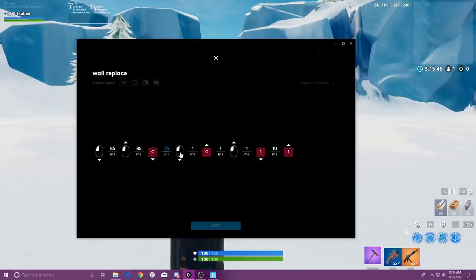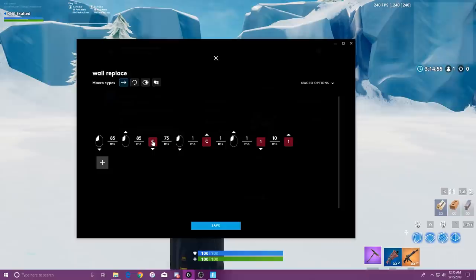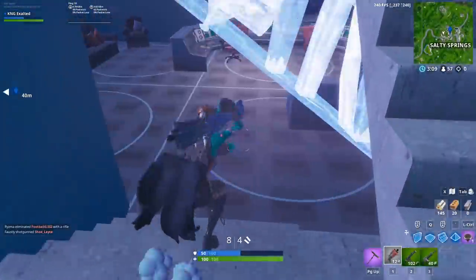The higher your ping the higher this number, the lower your ping the lower this number. After you place the wall, one, two, or three milliseconds later it will pull out your weapon. You can even change it to zero — sometimes it works, sometimes it doesn't. I don't suggest that for pubs since pubs tend to be laggier than creative. If you are a zero-ping player you can knock this number down to about 40 milliseconds, meaning nobody will ever be able to prevent you from taking their wall. This right here is my wall building button and this is my weapon slot. Do whatever you want with it, but don't get banned.